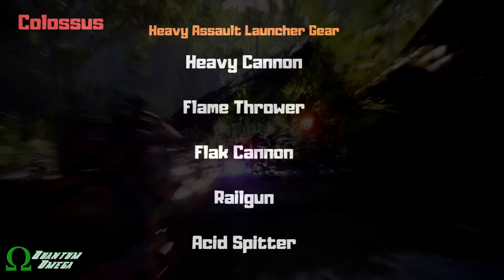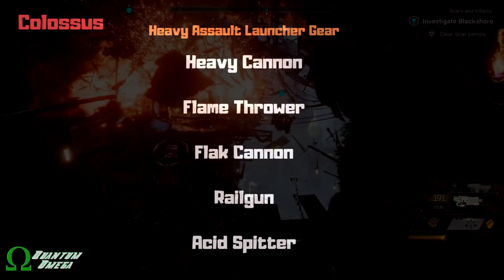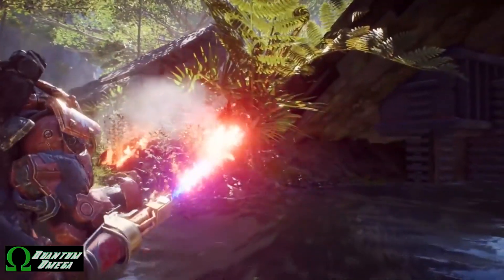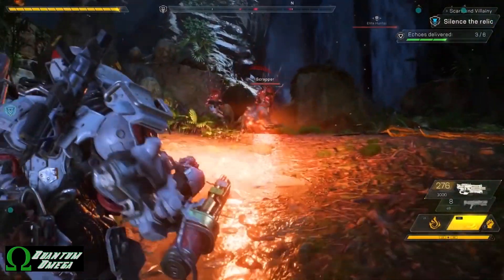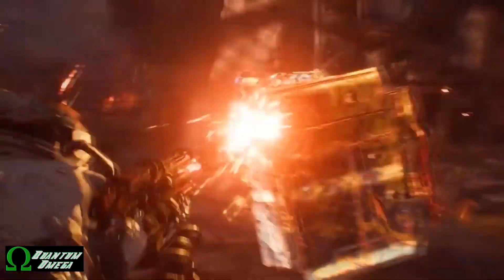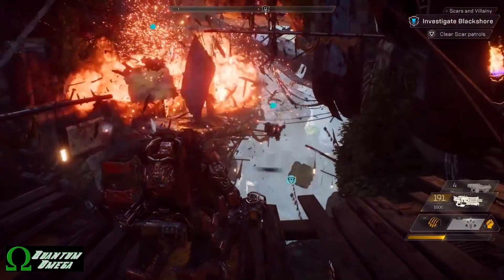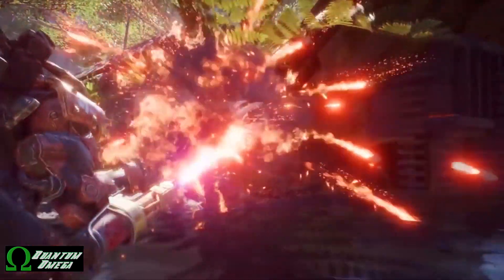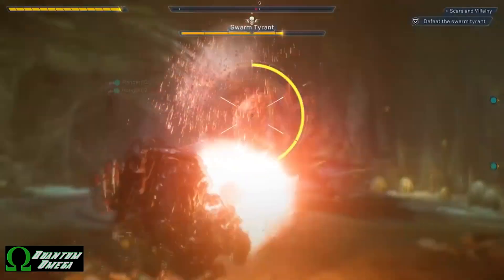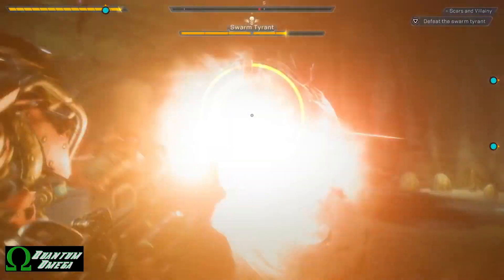Next up is the heavy assault launcher, which includes the heavy cannon, flamethrower, flak cannon, railgun, and acid spitter. The heavy cannon fires a single large rocket directionally at the enemy. The flamethrower sets things on fire, creating damage-over-time and good crowd control up close. The flak cannon is a short-range arc projectile. The railgun fires kinetic rounds and can deal insane damage quickly against a single target or clustered targets. The acid spitter fires an acid projectile that creates damage over time.